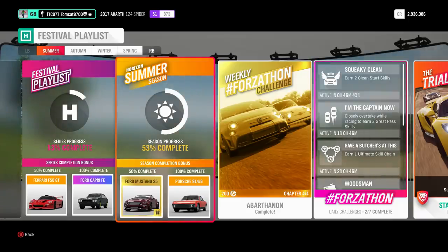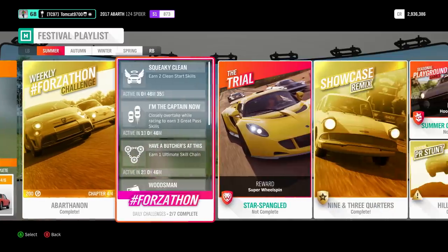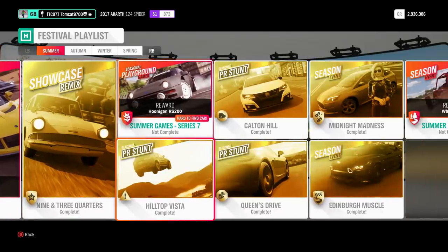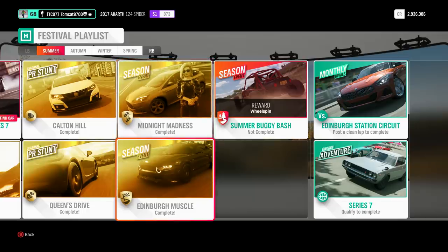What I've gone about doing to get this done is I've done the weekly Forzathon challenge, I've done the Showcase Remix, and then Hilltop Vista, Queens Drive, Calton Hill, Midnight Madness, and Edinburgh Muscle. This is probably the most straightforward way to go about doing this.